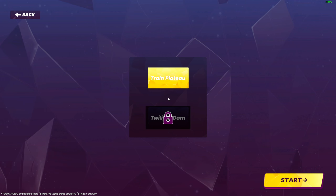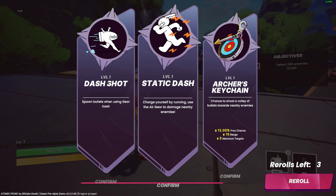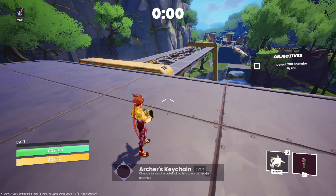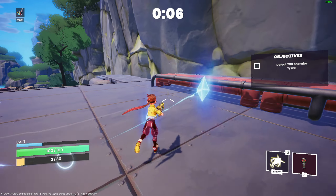Okay let's start — train, train, play to plateau. Oh yeah, this is definitely a roguelike. Dash shot spawns bullets when using your gear. Static dash — archer keychain, chance to shoot a volley of bullets towards nearby enemies. Oh I think that's nice. Oh so that's how it works.